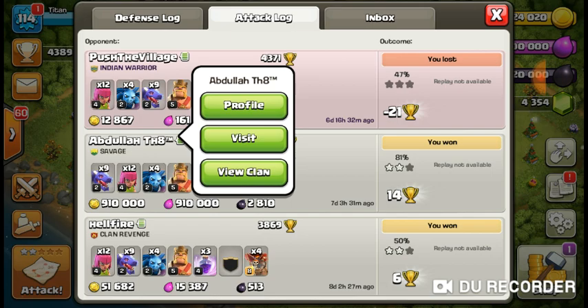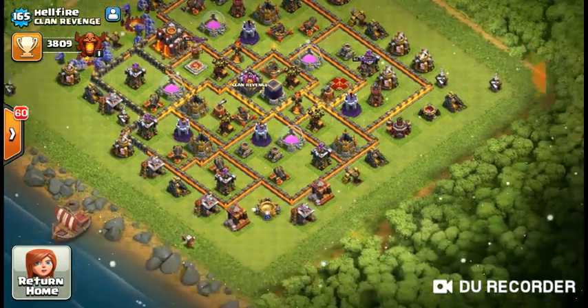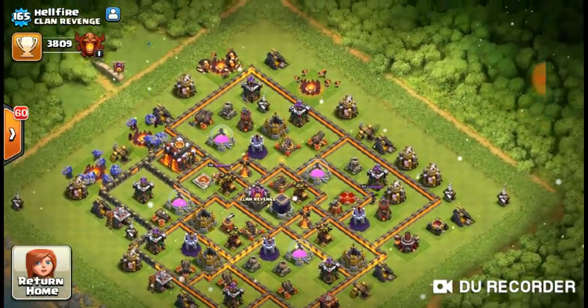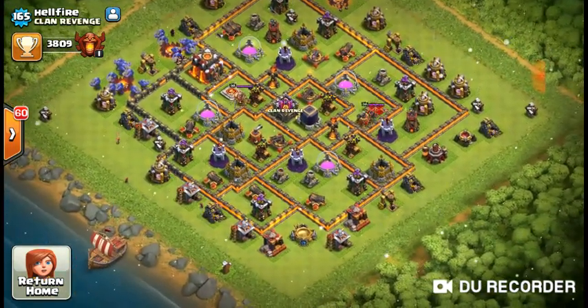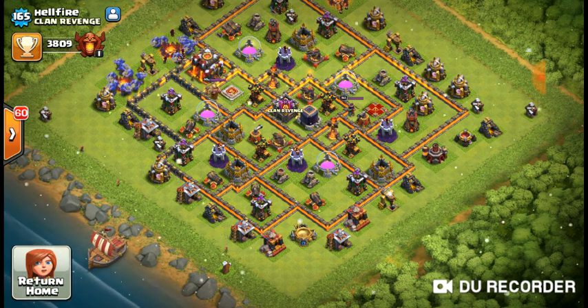I think that's a town hall 8 right here. Another one where the town hall is close to the edge — that's the easiest. It's got buildings on the outside for a two-star. You can take that archer tower down easy. Just pick safe bases, do a solid attack, and you will be okay.